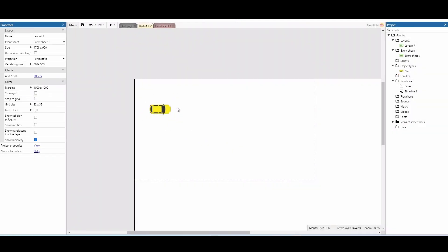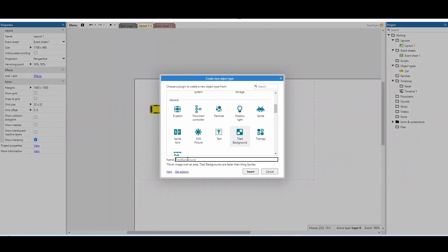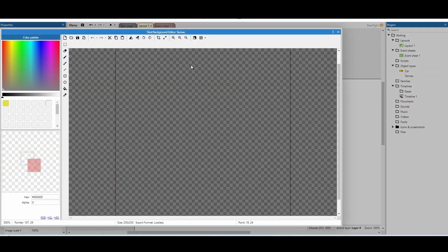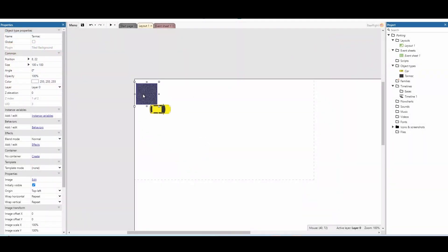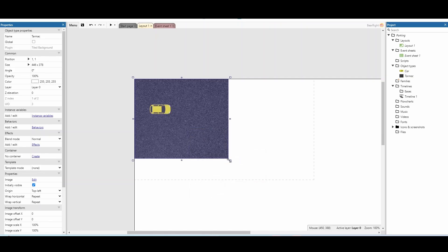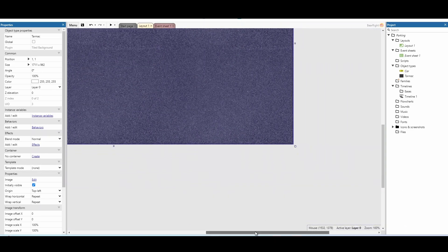Before we test, driving around in an empty white screen is very confusing, so I'm going to add a background. Insert a new object, scroll down to Tiled Background, and I'll call it 'tarmac'. I found a nice road texture I'm going to copy and use. Once I've got my road texture in, I'll place it in the top-left corner, then right-click and send it to the bottom using the Z-order, then fill out the rest of the level to the bottom-right. Now I've got my lovely tarmac in place.